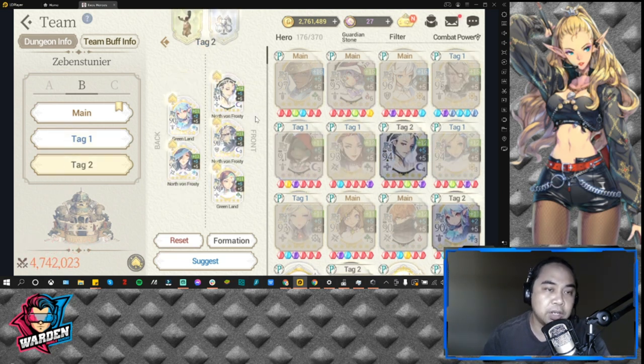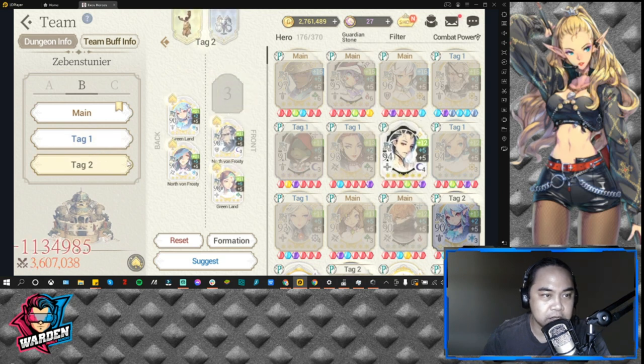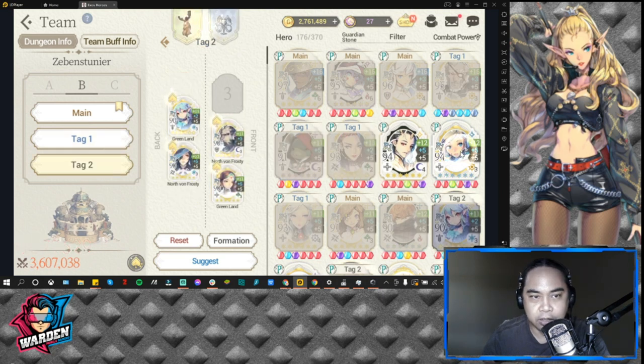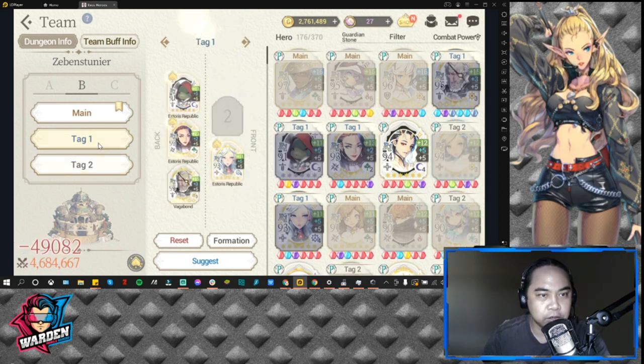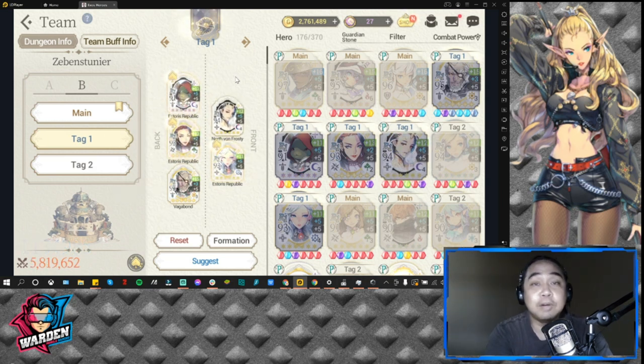I ended up using FC Iris in tag PVP. I can actually put her in the North One Frosty team and probably replace someone. Let's swap — get her out, put her here in North One Frosty where she's more at home, and put Ramji in her old spot. A good secondary team would have some main team components scattered between your secondary and third teams.